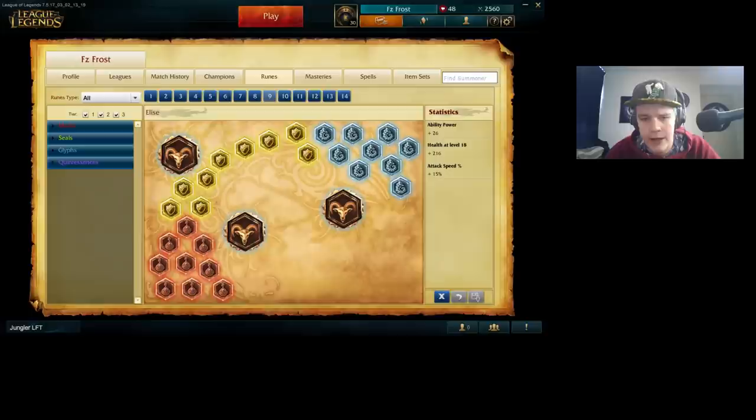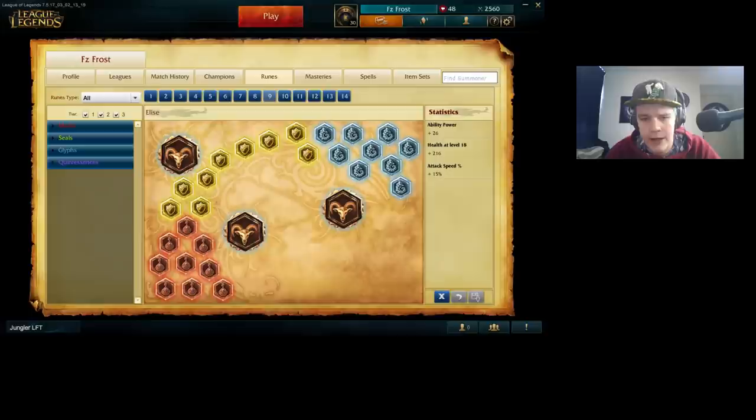I take scaling health because this is pretty much the most useful thing on Elise. Her health pool is kind of low since she is more of a squishy mage, so if you have more health that's going to help you more — whether you're going for a damage build if you're snowballing, or a bit more tanky build, this is going to be more useful either way because you're going to build resistances and overall get more out of it.